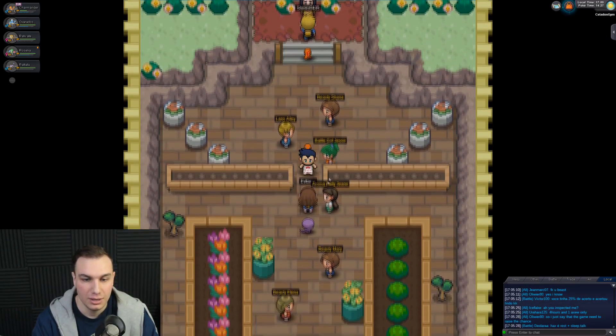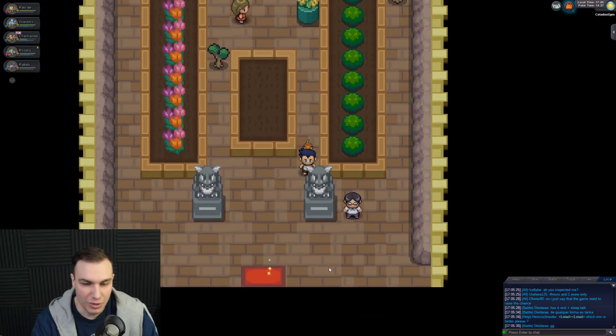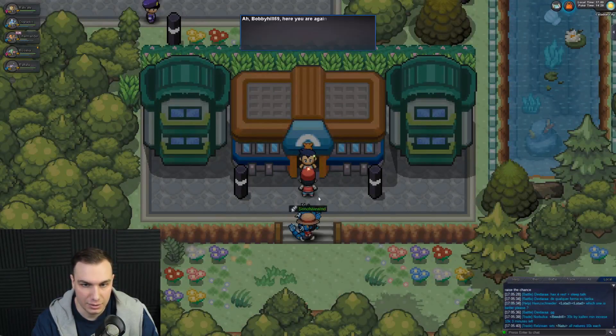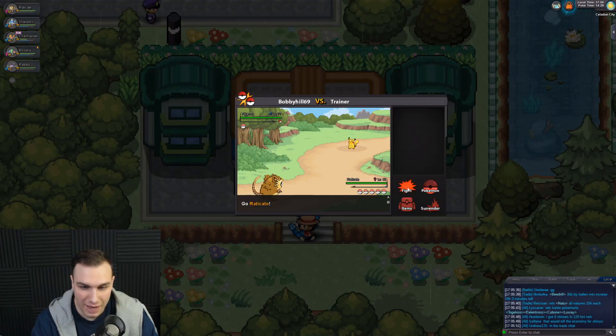This person also has a Charmander — I wonder what level theirs is. So we have very strong Pokemon now. There's one more thing I want to check out in Celadon City before we head to Lavender Town. Wait a minute — BobbyHale69, here you are again. I see you keep getting better and better. What if I test you right now? We're versing a trainer — oh, is this Trainer Red? Dude, we're fighting Trainer Red!